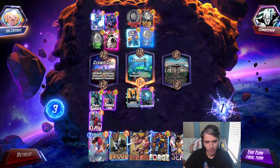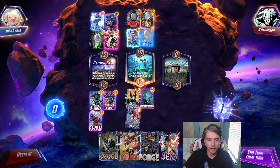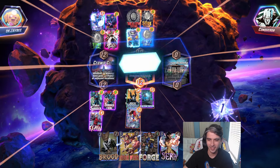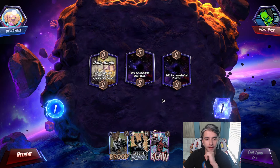I don't think it matters where we actually play these. We've got to get Cerebro down, drop the Mystique to copy the Cerebro ability, and yeah, I think we're going to be golden. He's going to retreat — I kind of saw that coming. GGs. We love seeing Agent Venom in our opening hand. That's fantastic.